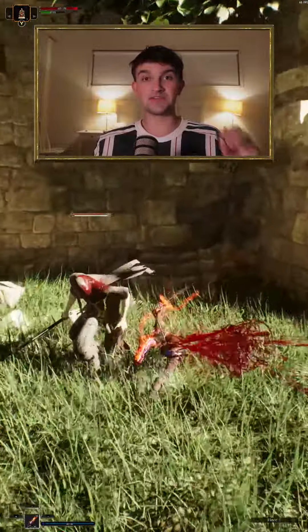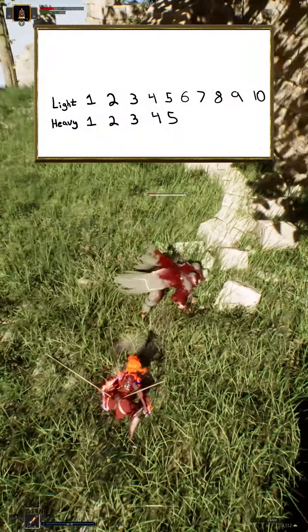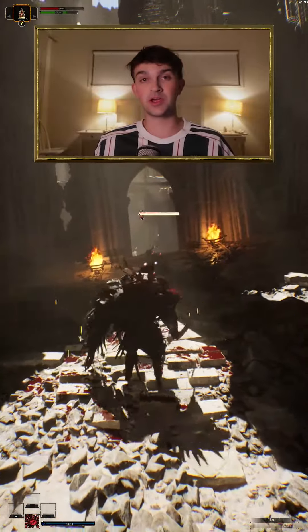Each character has different amounts of light and heavy attacks. Fia, our fire mage, has 10 light attacks and 5 heavy, whereas Dachshund has 5 light attacks and 3 heavy. And also when these characters are in different stances, they have even more unique combos.